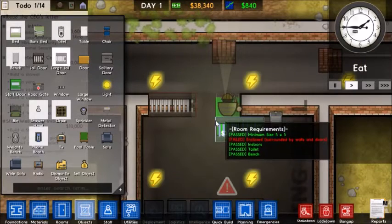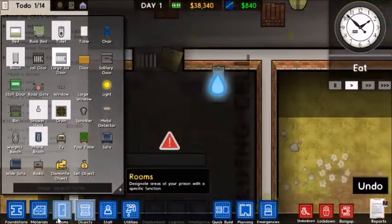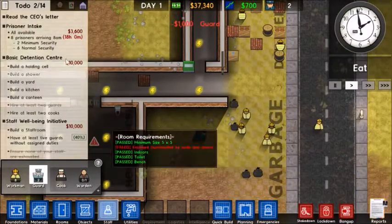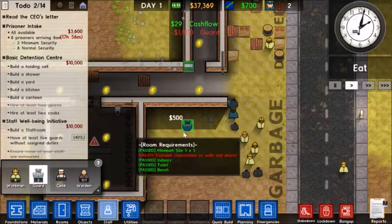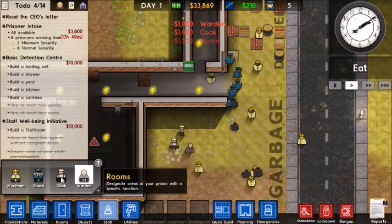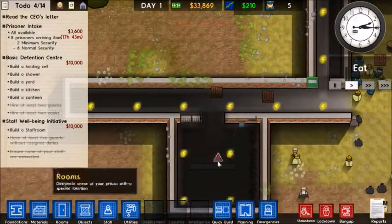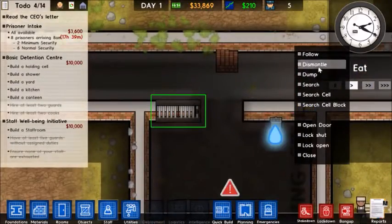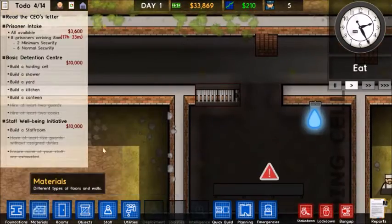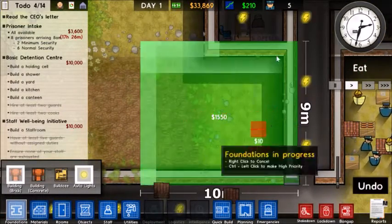We need to also start thinking about where we have utilities and whatnot. I'm probably going to keep them back here as well. Actually, I want that to be right here, but I can't because of this right here, so we're going to have to wait. We can have our utilities here — that sounds like a great plan. As a matter of fact, we should probably separate them. Nah, we'll be fine. Utilities room — that's it right there.